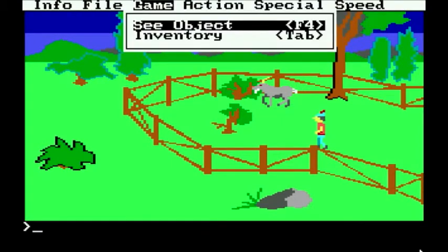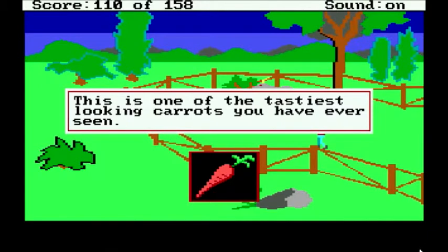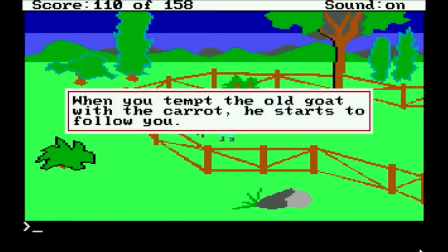If you remember from a long time ago, we have in our possession a carrot — this is one of the tastiest looking carrots you've ever seen. You may think we should feed the carrot to the goat, but unfortunately that will not do anything for us — in fact, it'll make it impossible for us to win the game. So what you have to do instead is show carrot to the goat, and then he will start following us. When you tempt the old goat with the carrot, he starts to follow you.